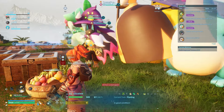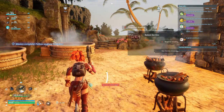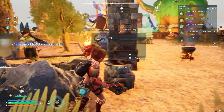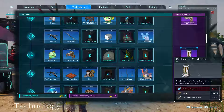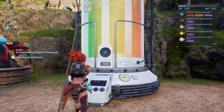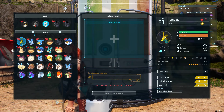A little trick I mentioned at the start of the video: you can make this pal even stronger by using a pal condenser. With the pal condenser, you can combine a bunch of the same pal to create a super version of that pal with way better stats. So if you're hatching dozens of Anubis, stick a bunch of them into the condenser and you'll get an even better version of Anubis.